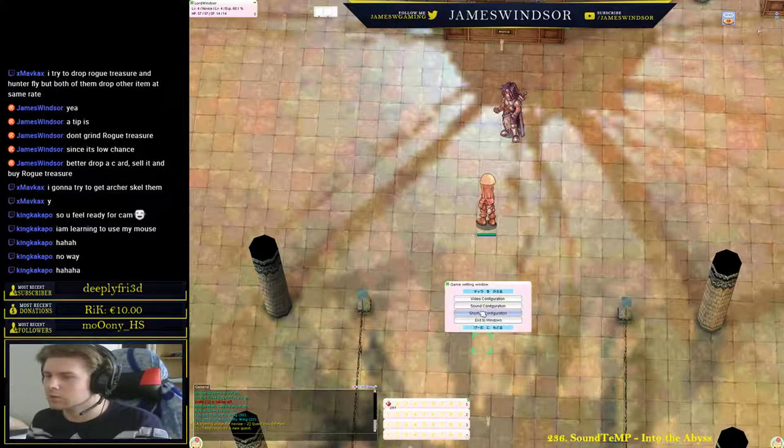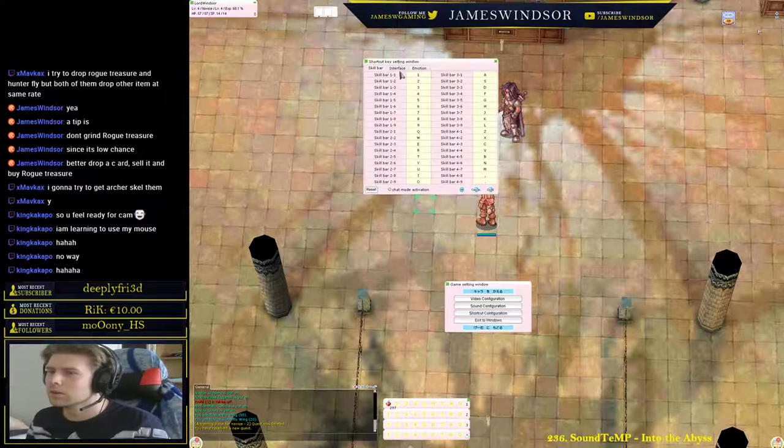These can all be key-bound by pressing Escape and going to shortcut configuration. The correspondence: 1,1 would be that bar, all the way up to 9. And 2,1 will be the second bar, 3,1 the third, 4,4 the fourth.